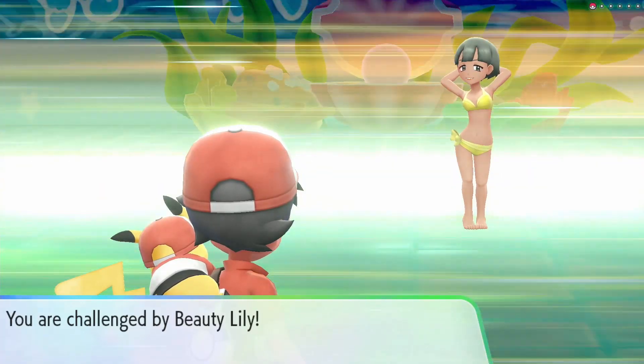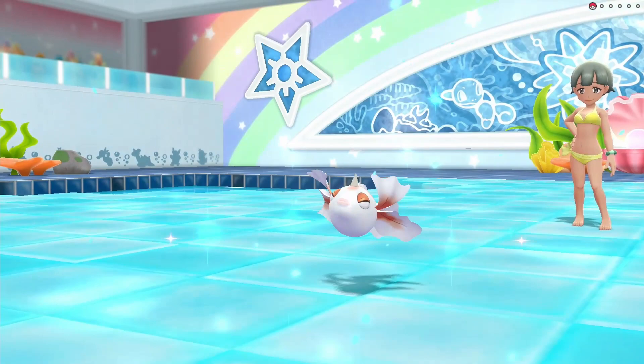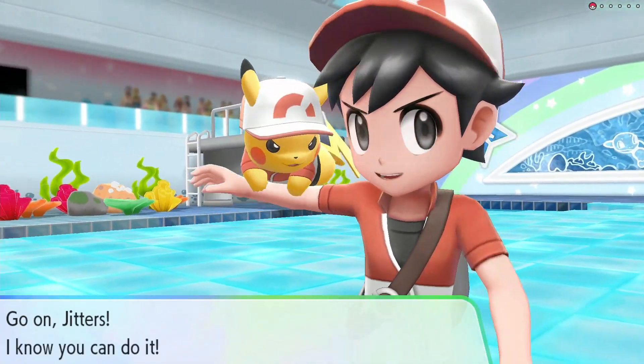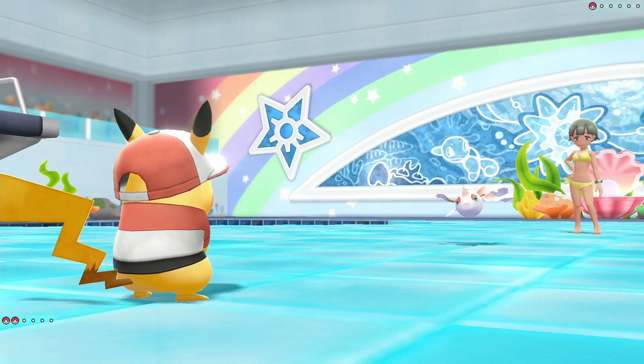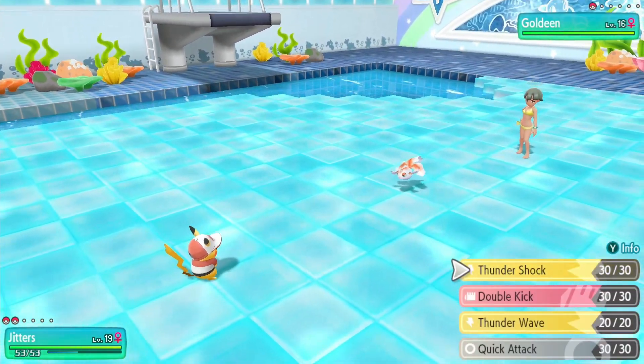We're challenged by Beauty Lily — she sends out a Goldeen. Here's the thing about this water type gym: all of them are weak against my electric type.